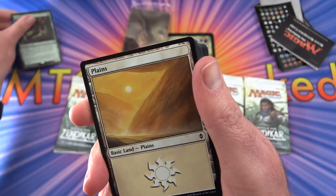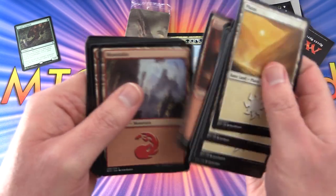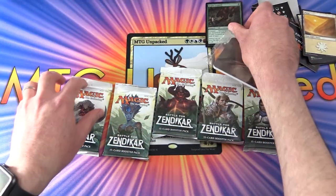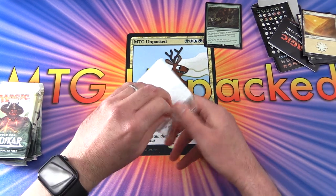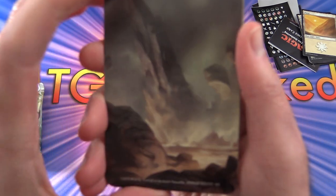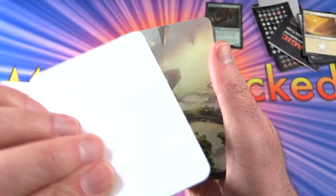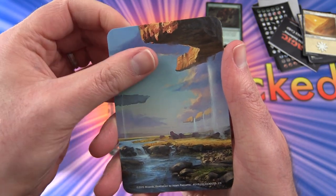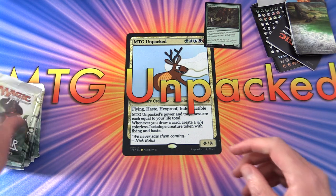I'm going to say it's probably worth about 30 cents these days. And we get some plains, islands, swamps, mountains, and forests. Alas, no full arts — I was sort of hoping for full arts but it was not to be. So we'll put these aside. Let's take a look at the dividers. These look pretty cool — different Battle for Zendikar scenes. That is pretty nice. So we've got that one, some waterfalls. These are actually pretty thick, thicker than I thought they'd be. Some more great artwork, like a lava scene — fantastic. Just what you need to keep all your cards separated into sets and so forth.